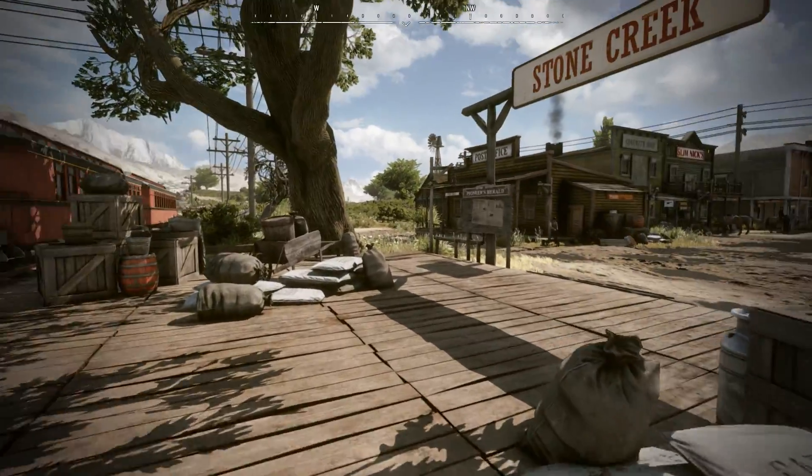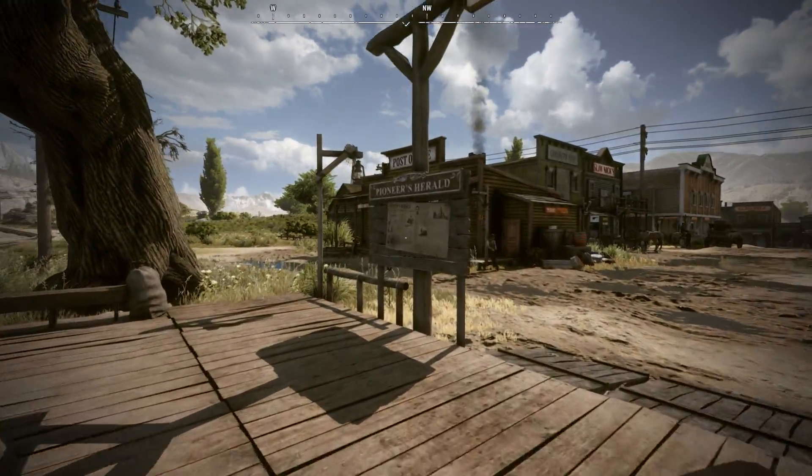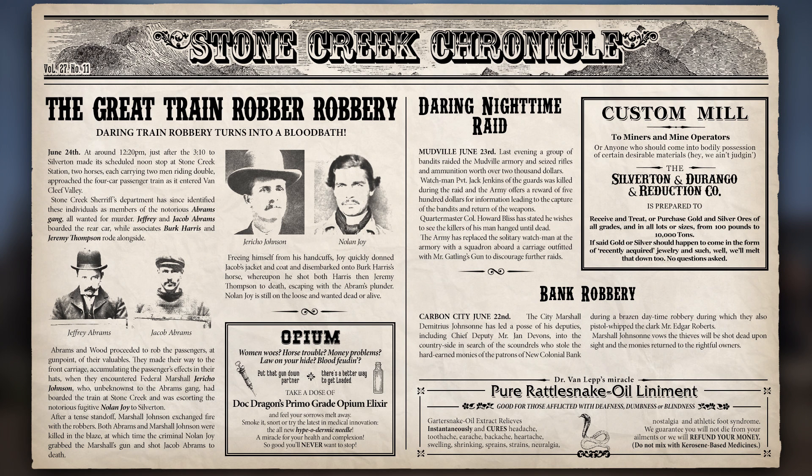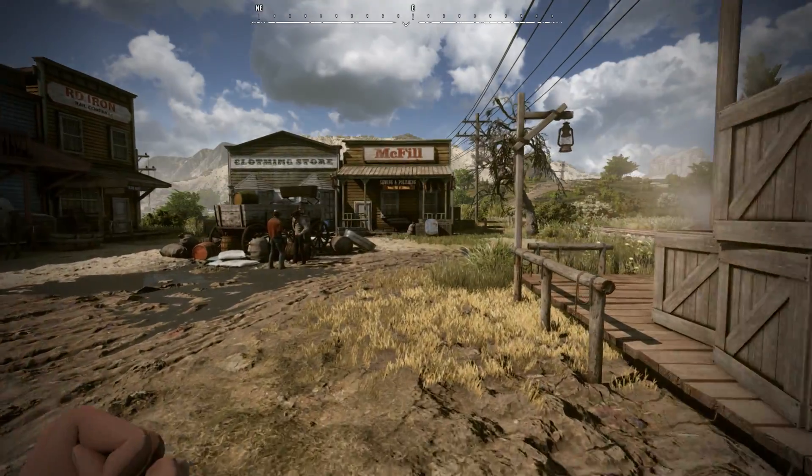Newspapers are a key part of worldbuilding in WWO. We plan on writing new ones on a regular basis to expose more of the game story and highlight what's happened in the world, so some player actions become part of the lore. And they're not just fun — they'll also contain info about in-game events.